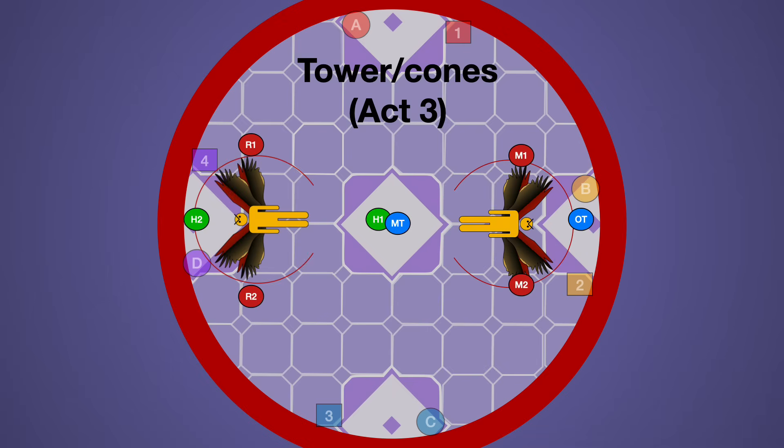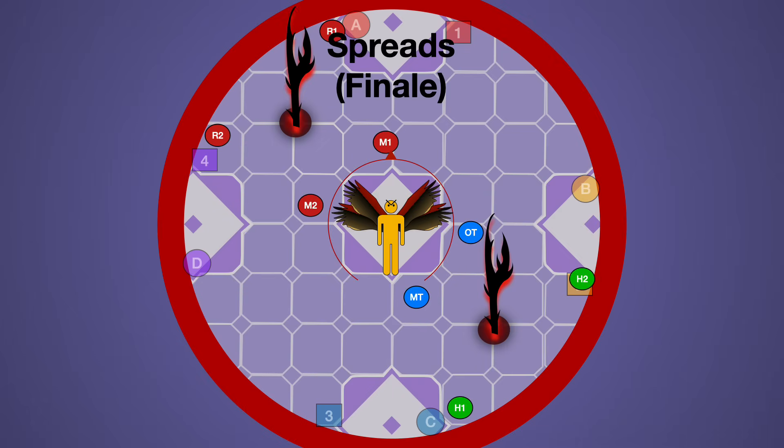You need spread positions around the boss for the three players in each group who are not baiting. Finally, in the mechanic Finale, you need spread positions relative to a thorn in the ground. Have your tanks and healers in one group and all DPS in the other, with designated spread positions around your thorn. These can be the same relative safe spot positions used for Act 1 if you're going for a safe spot relative strat.